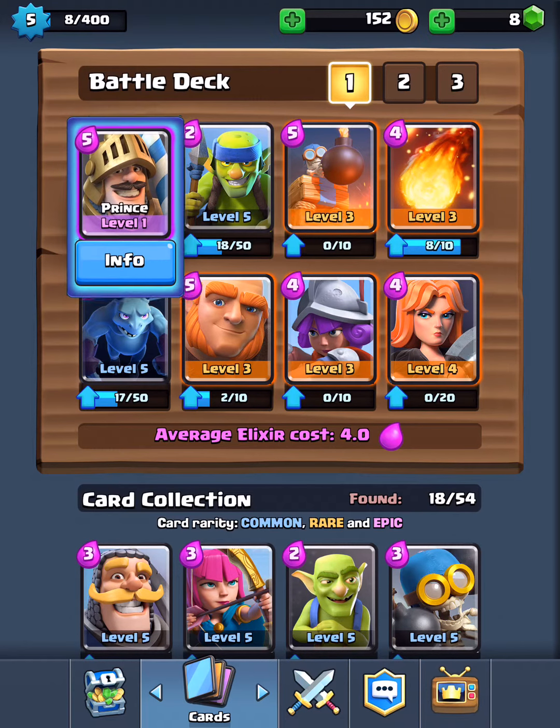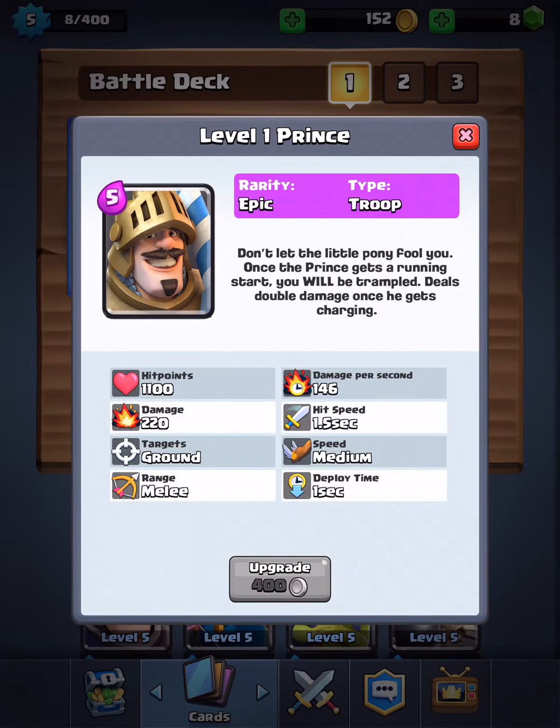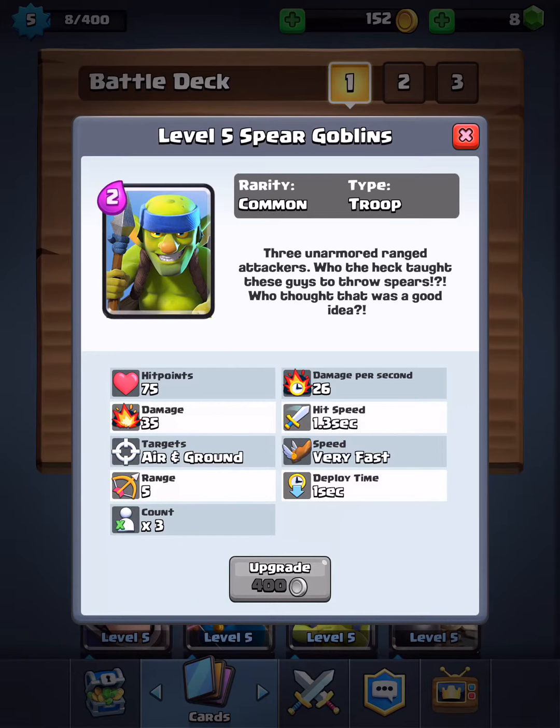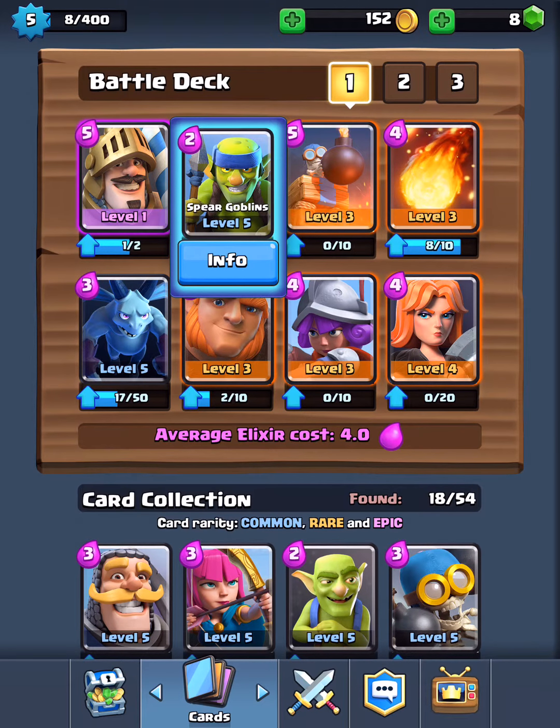The first strategy I'm gonna talk about is Prince plus Spear Goblins. The Prince goes ahead and does amazing melee damage and the hit points are quite high, so it's kind of like a beast. The Spear Goblins stay behind and do 27 and 26 damage per second — remember there are three of them and they hit really fast. This essentially takes down one of the Crown Towers, but I don't think it's enough to take down the King Tower.